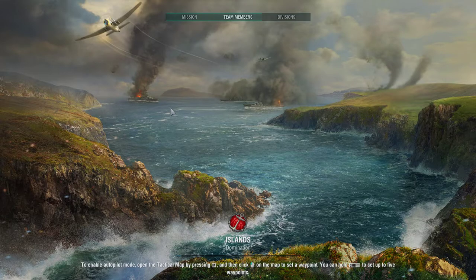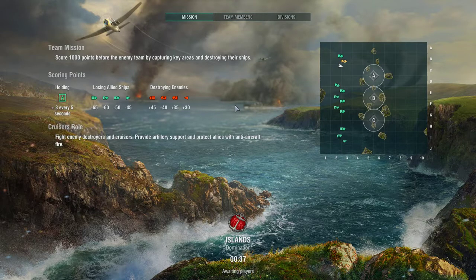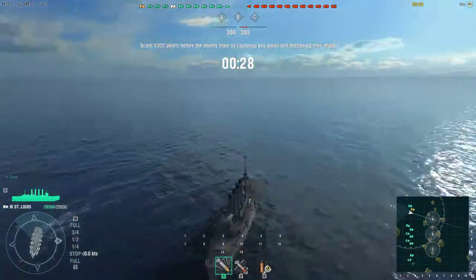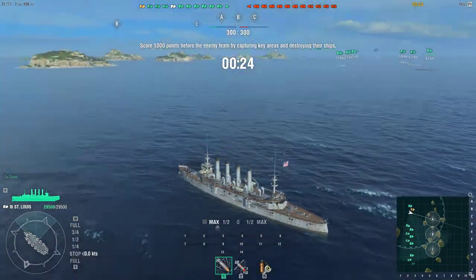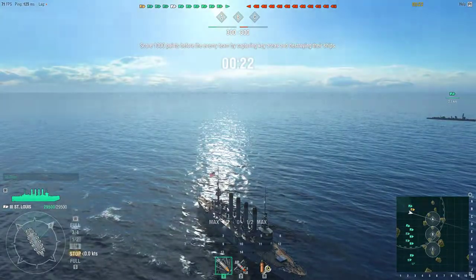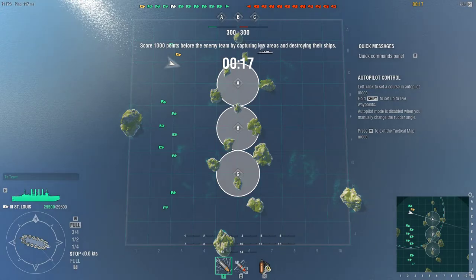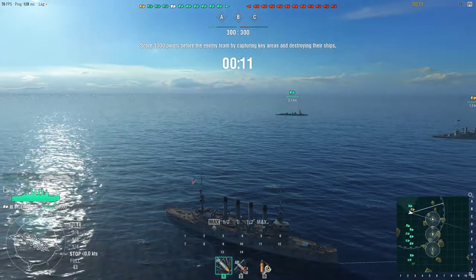First up, the ship anyone's going to start out with is a cruiser. Cruisers are your general all-around jack-of-all-trades ships. Currently Devin's piloting one — the St. Louis, an American ship from around 1915. They're best at using screens or destroying destroyers — basically destroyer hunters — because they have a higher caliber of gun, more guns on their ships, and they can actually keep up with destroyer speed.